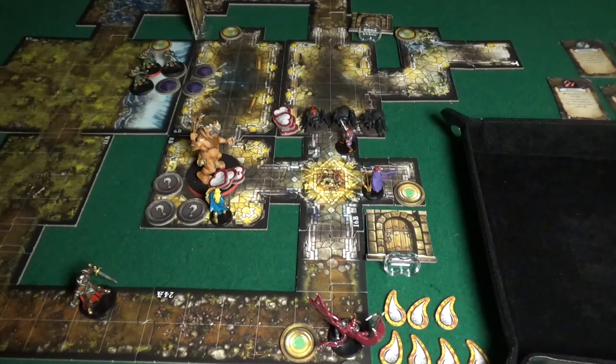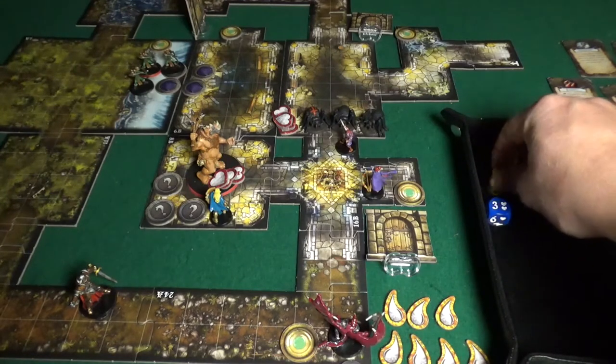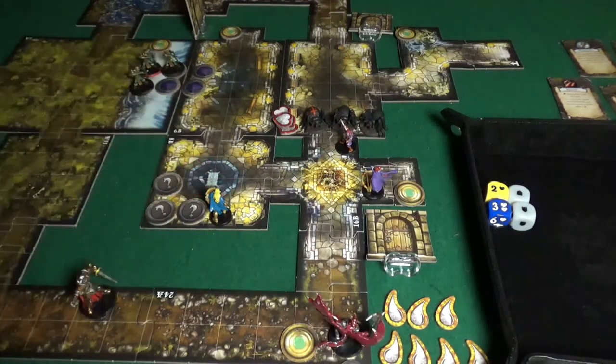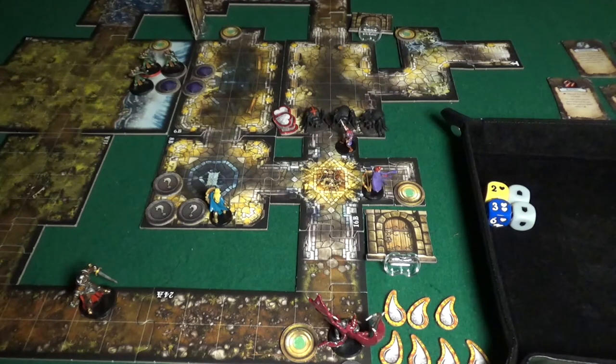Jane fires again - five range, three damage, but the Ettin rolls two armor. That's one damage through - exactly enough. The Ettin slumps over and dies!